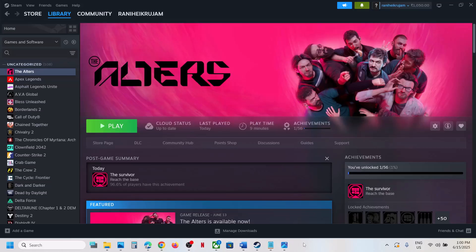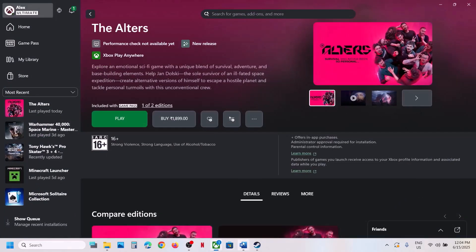Hello guys, welcome to my channel. Today in this video I'm going to show you how to fix the black screen issue with the game on your Windows computer. The first step is to restart Steam.